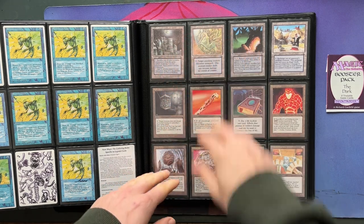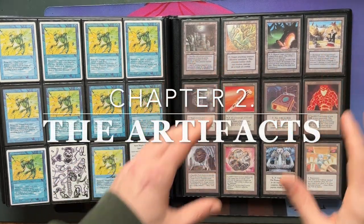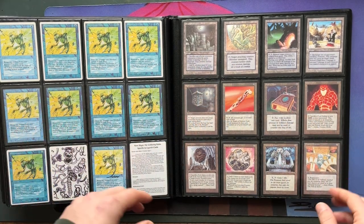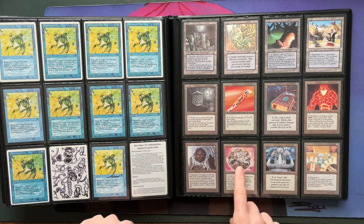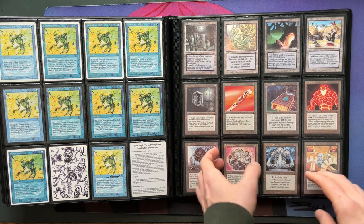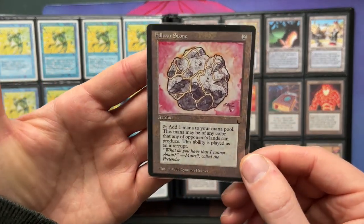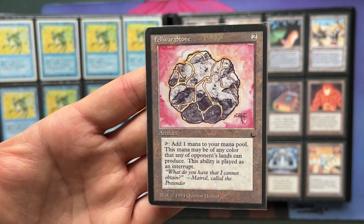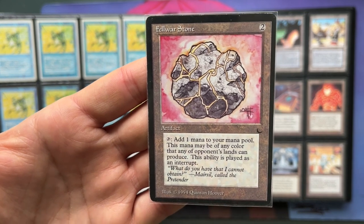So those are the lands, and now I'm going to continue with the artifacts. There are 20 artifacts in The Dark, and I think this artifact is probably one that sees a lot of play — Flowerstone. Flowerstone is very popular in Commander, I believe, but also in regular old school. It's two to cast. You can tap it to add one mana to your mana pool; this mana may be of any color that any opponent's lands can produce. This ability is played as an interrupt.